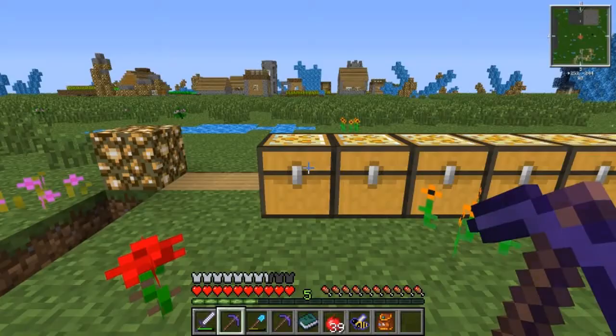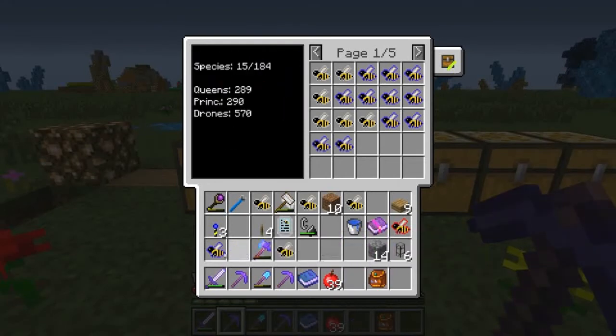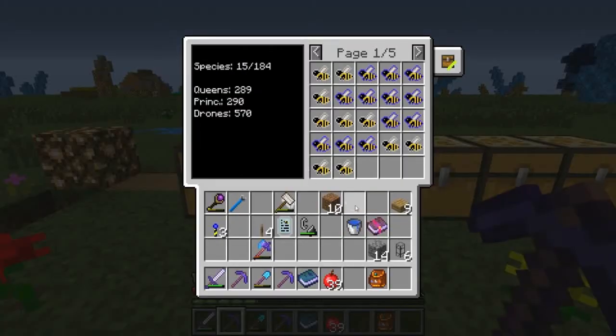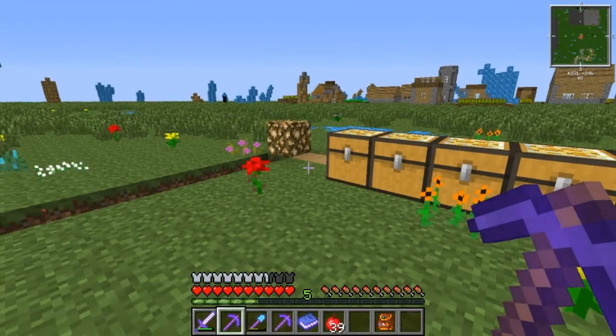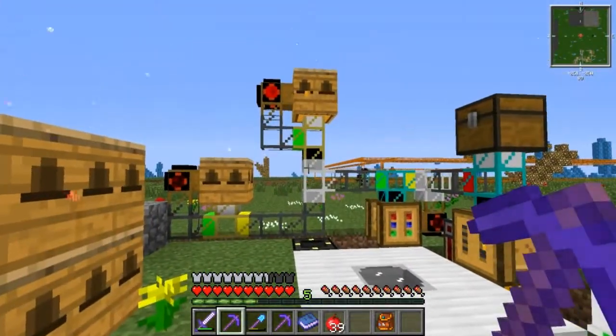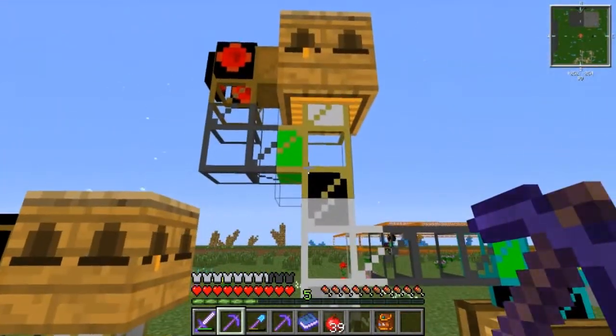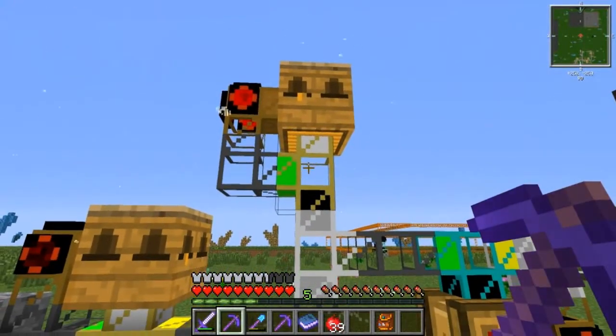At some point down the line, once I get to the end of the line with whatever branches I'm working on — once I get the imperial and industrious bees — what I'd like to do is have an apiary for each one of those with kind of this setup: an apiary for each with an apiarist pipe on the bottom, and basically just breed them over and over to get the byproducts — whatever type of comb it is, or royal jelly, or pollen.